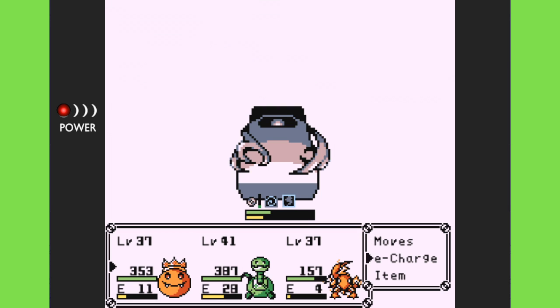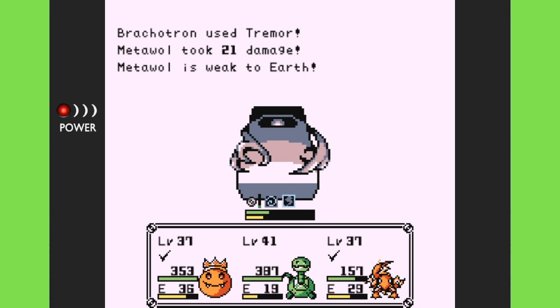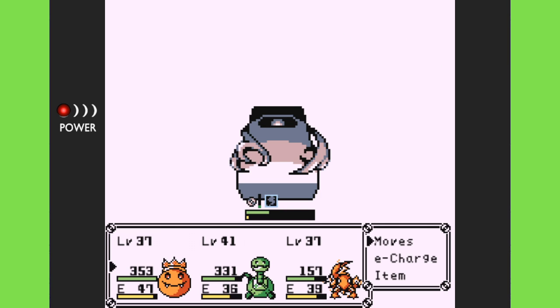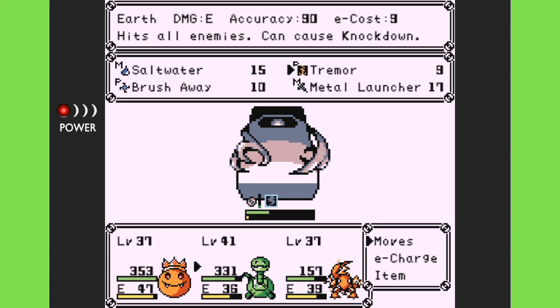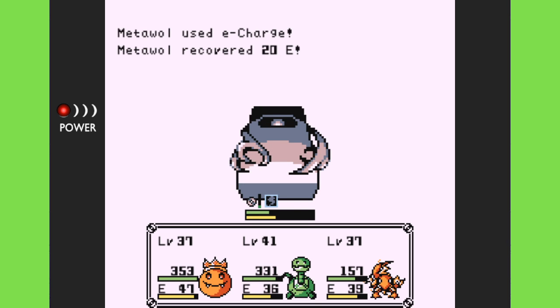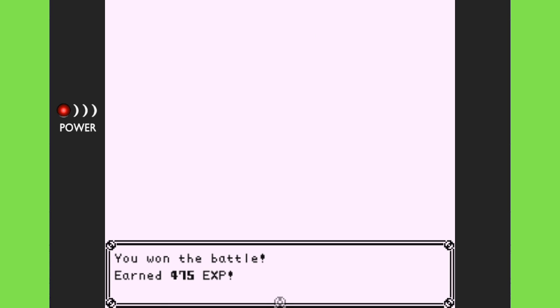They're not necessarily high above my level, but they are high above the surrounding creatures' level. I only have E-Charge, I guess, which is about all I can do. It's weak to earth, but Brackatron's not doing any damage to it. One of the problems is that Tremor that Brackatron has is an old move — it's a really beginning move. The damage is E-type, so it's not going to be doing anything massive here. What I really need is some kind of earth-type, but I don't have it. I didn't level an earth-type up, unfortunately.